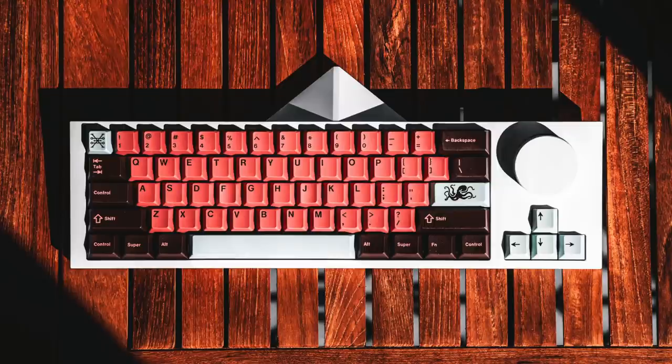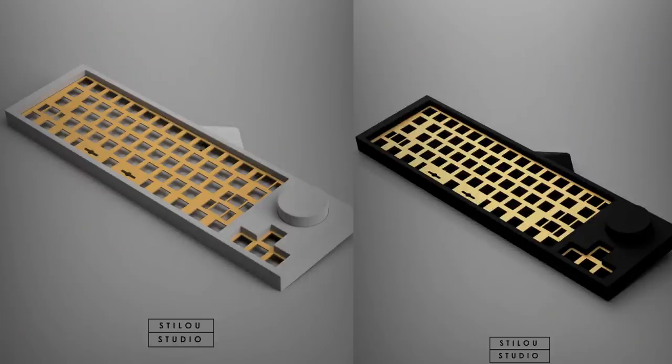I applaud Stillo Studios for their bold design. A lot of boards in our hobby look the same — even boards on the low end look mighty similar to boards on the high end. Admittedly, this design choice will turn off a lot of people, but it might also attract people who would never even look at a keyboard like this. That's why I'm featuring this — it caught my attention. I don't really find it all that beautiful or elegant, but I do appreciate the aesthetic.